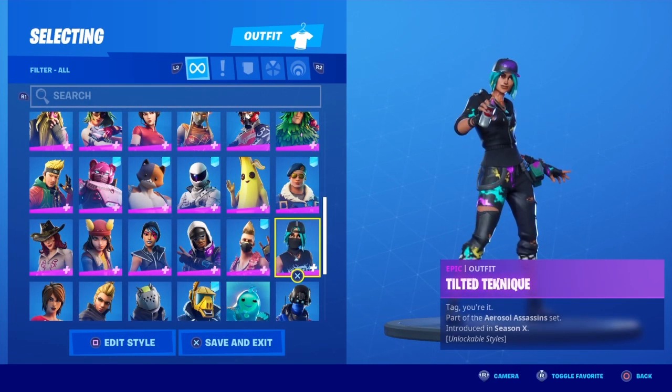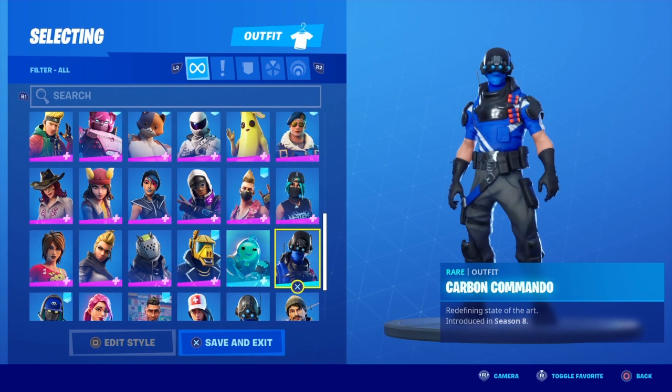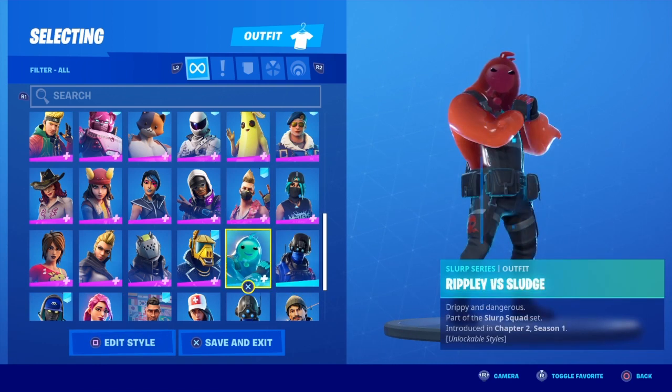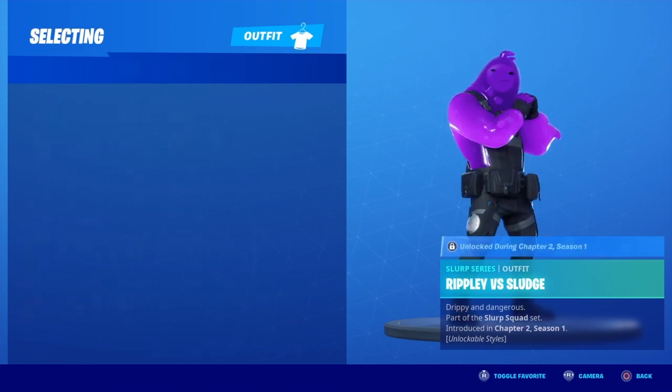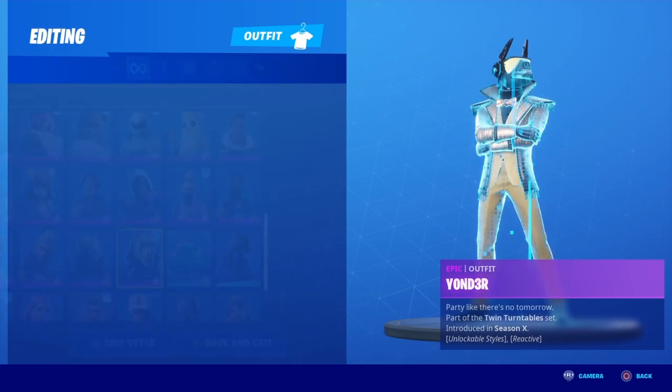Tilted Technique — this is kind of a sweaty skin but kind of not at the same time. The PS4 skin just came with PS4, so I'm not really rating this as a choice — I'll rate it three out of ten. Ripley versus Sludge — solid ten out of ten, I love these guys.